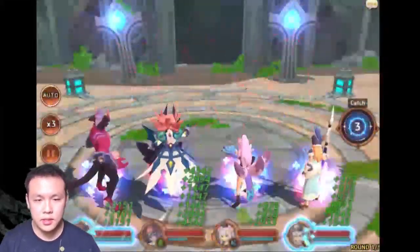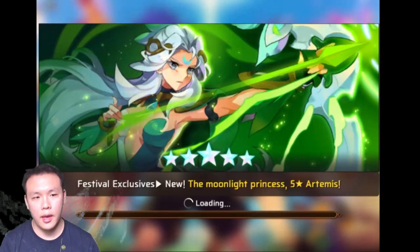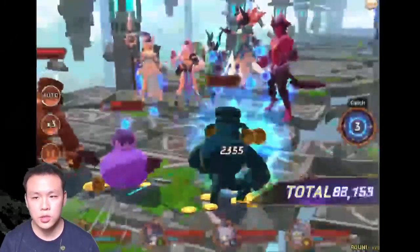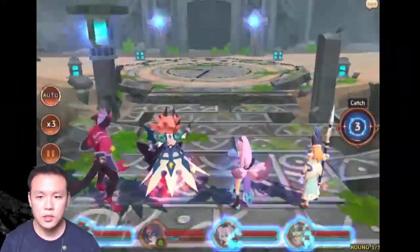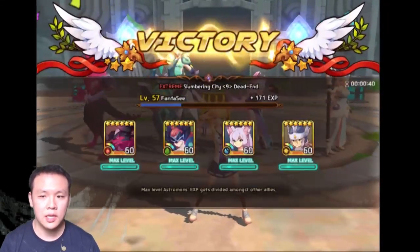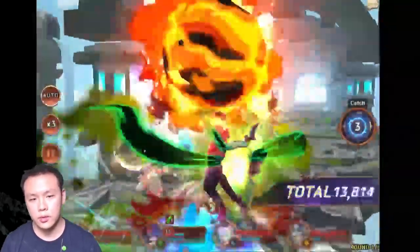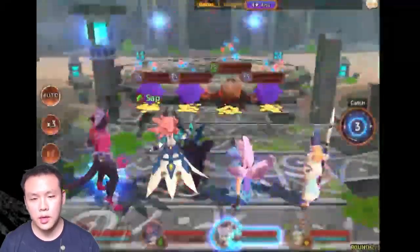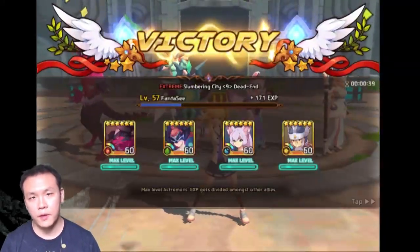I want you guys to keep in mind this is not exact, because everybody is farming Slumbering City with a different team. This is only for my team. My team takes an average of 40 seconds to farm. Because of the nature of my team — relying on my Fire Jhin to one-shot the waves — I'm not getting as many hits. Gold gain in this game is based on the number of hits you do on the enemy. So if you have all four units charging up their bars doing their AoEs, you'll get more hits and more gold. If you have a slower run than mine, chances are you'll actually get more gold because it's taking more turns to clear the wave.